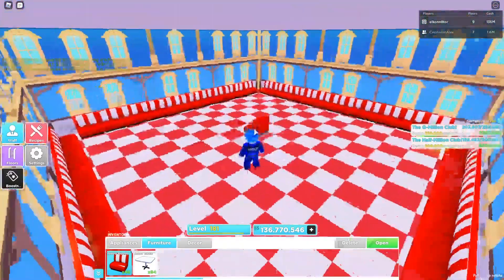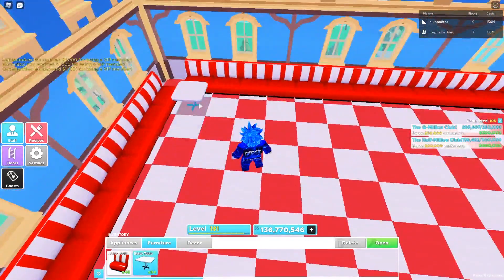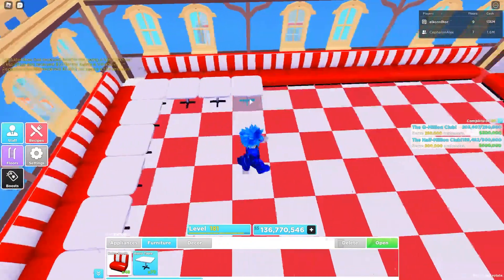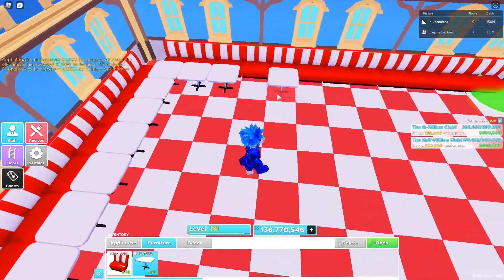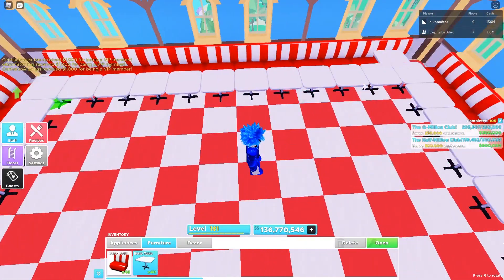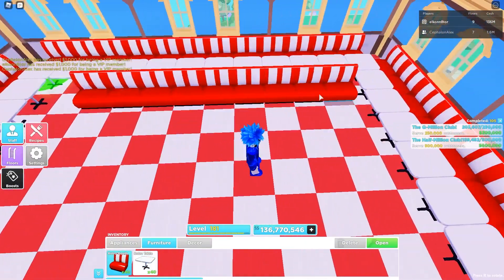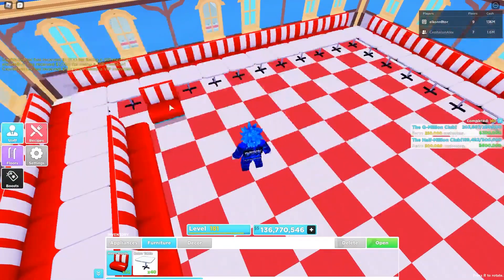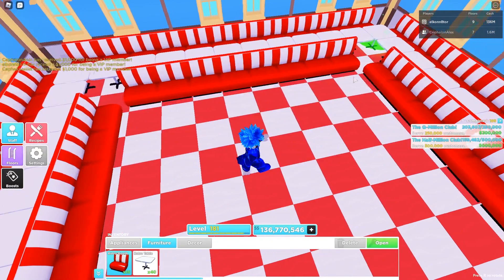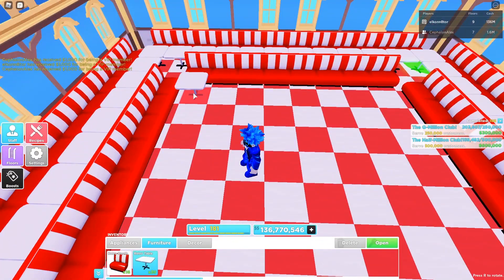Once you got all your booths placed like that, you're going to want to pull out your retro tables and place them just like I do. Just like that. Then take your retro tables and do the same thing you did on the first layer.